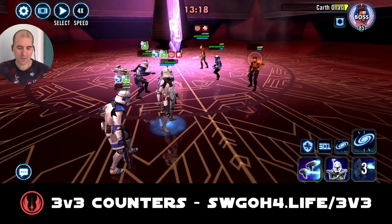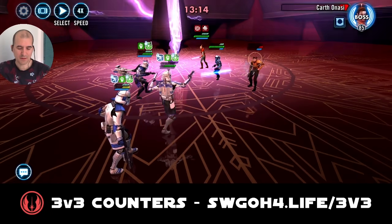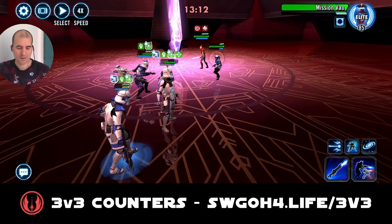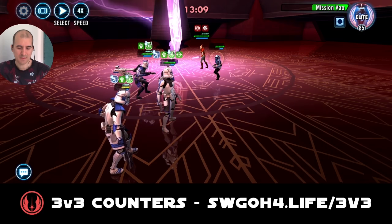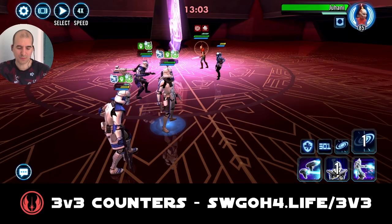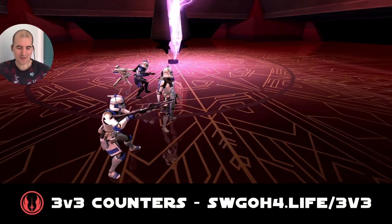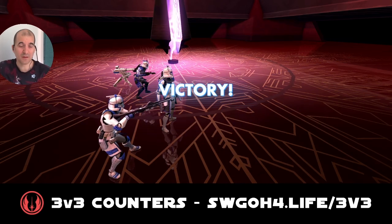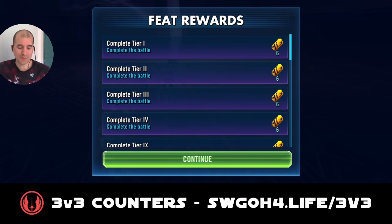Go after Karth now, throw up an AoE, boost turn meter on everybody, finish off Karth, and just finish off Mission and Johani — and this battle is over. Use Drain Essence to get another bonus turn for Rex, use Aerial Advantage on Johani, and there she goes. That's how easy it is to use your clone troopers to take care of the Old Republic. We did lose units and didn't gain any offense up, so there are still two remaining feats to complete.